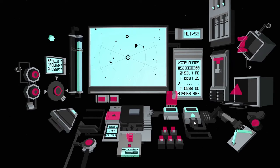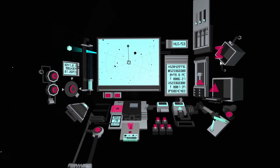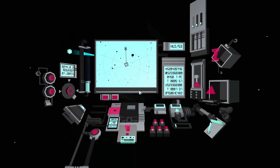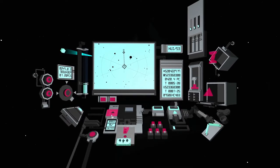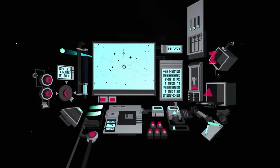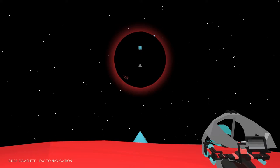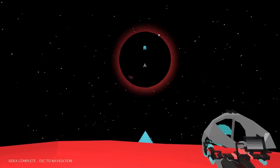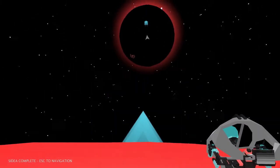Nope, gotta put... nope, nope, nope. There we go. No, that button doesn't work. What does that button do? Okay, this should work, right? No, gotta flip it. Wait, is this the same place again? It says side A complete, escape to navigation. What? But didn't I switch to side B? This isn't the same thing, is it? I think this is the same thing.